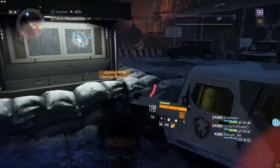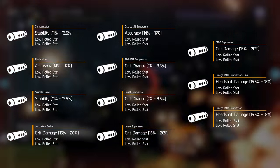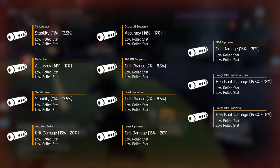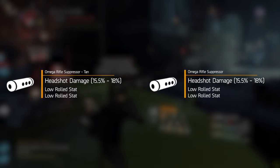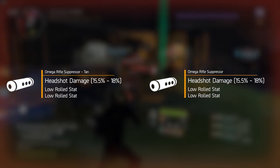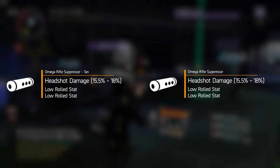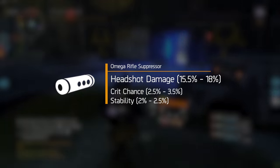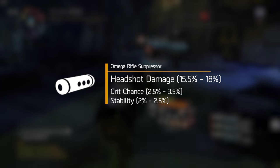Moving on to the barrels — there are 11 different barrels in the game. Barrels can roll the exact same things as scopes, so for all the reasons previously explained, you want to go for headshot damage here as well. This only leaves you with two choices: the Omega Rifle Suppressor or the Omega Rifle Suppressor 10, because the 10-labeled suppressors are actually not bad unlike the 10-labeled scopes. You want to take these with the exact same stat rolls as the scope: headshot damage, critical hit chance, and stability.